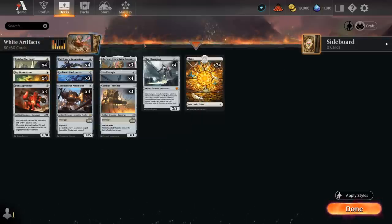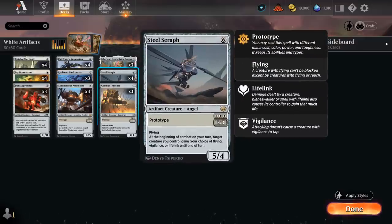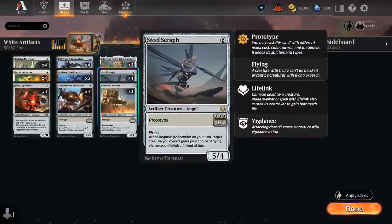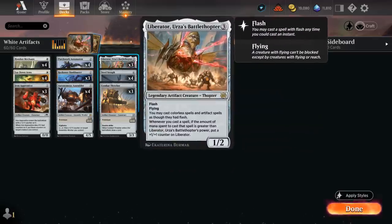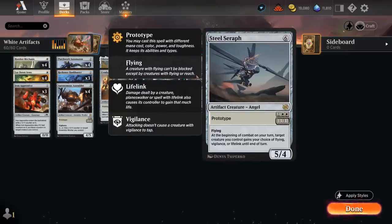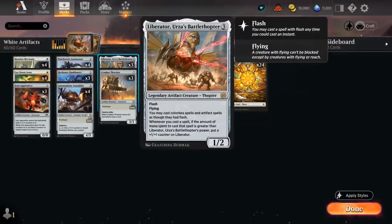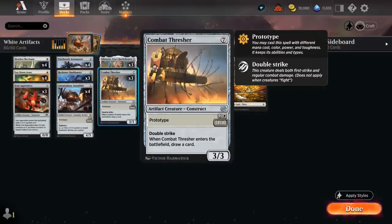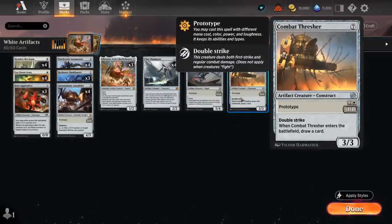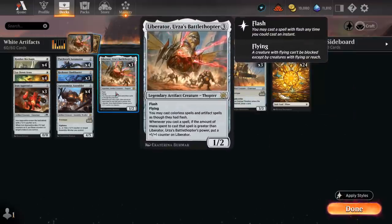The beauty of this deck is that we have all these Prototype creatures, which synergize very nicely with Liberator — early on they'll be good enough to grow Liberator, but later in the game we can play Steel Seraph at six mana as a 5/4, much more likely to grow Liberator at that stage. We also have four Compost Threshers, which we can play at three mana as a 1/1 double strike that draws a card when it enters, or at seven mana as a 3/3 double strike, giving us the opportunity to keep curving out and keep growing Liberator.